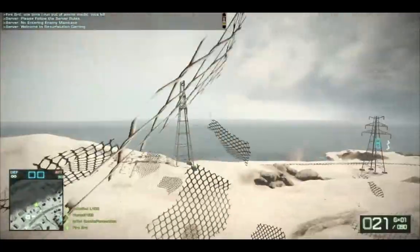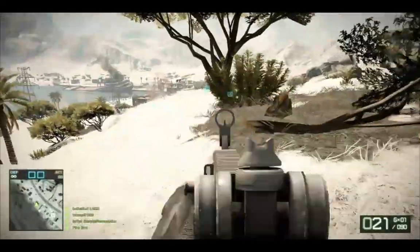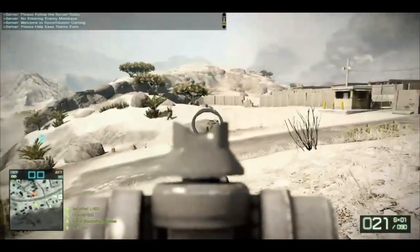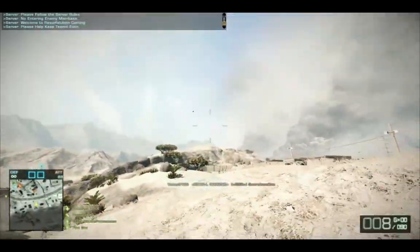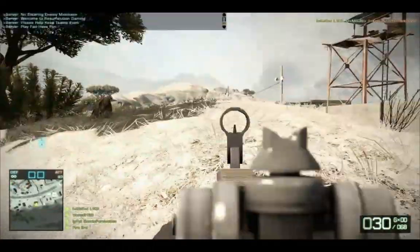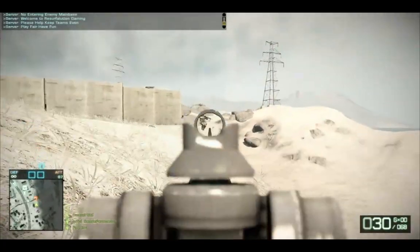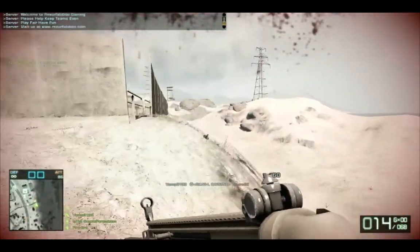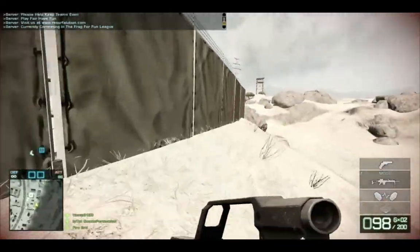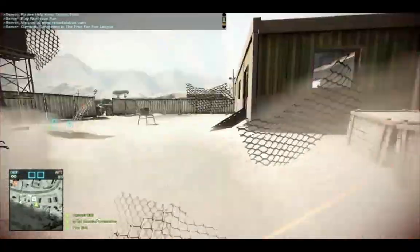I'm just screwing around here. I'm in the fixed AT gun, and now action is moving on to the middle section of Arica Harbor. So now we have to go arm these other MCOMs. Because we're defenders, we were supposed to be at the bottom, and I was still at the top, so I ended up kind of behind enemy lines, so to speak. I get a few kills here, but I think they find me pretty quickly. I turned the corner and the guy knew I was back there and he takes me out.